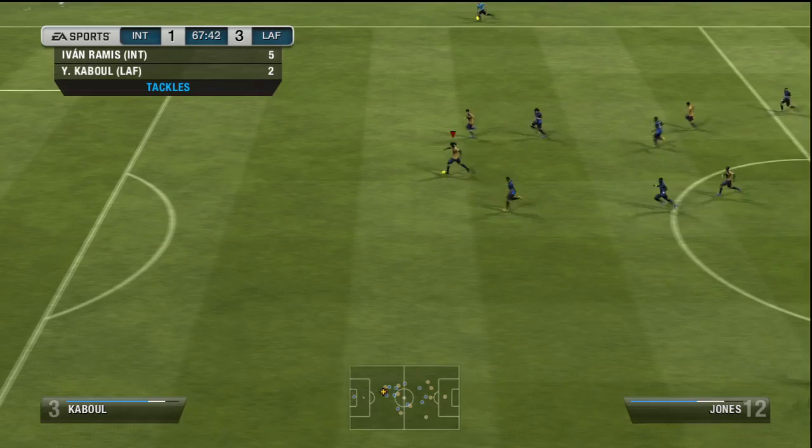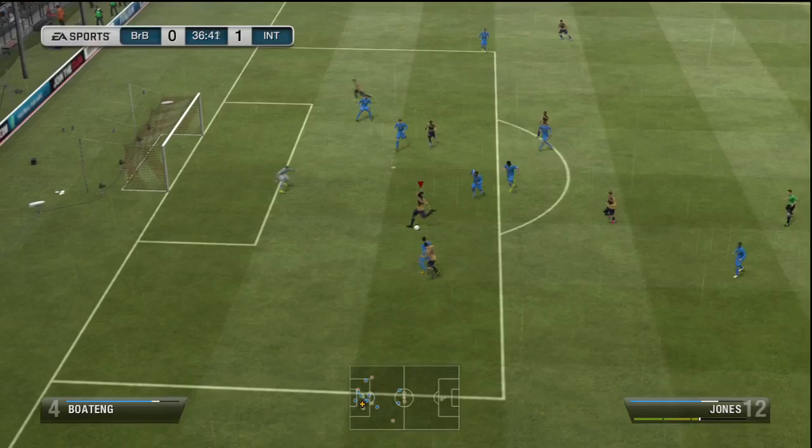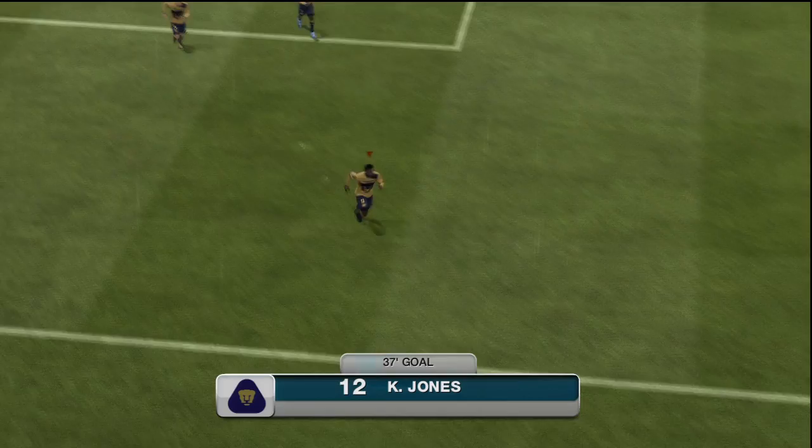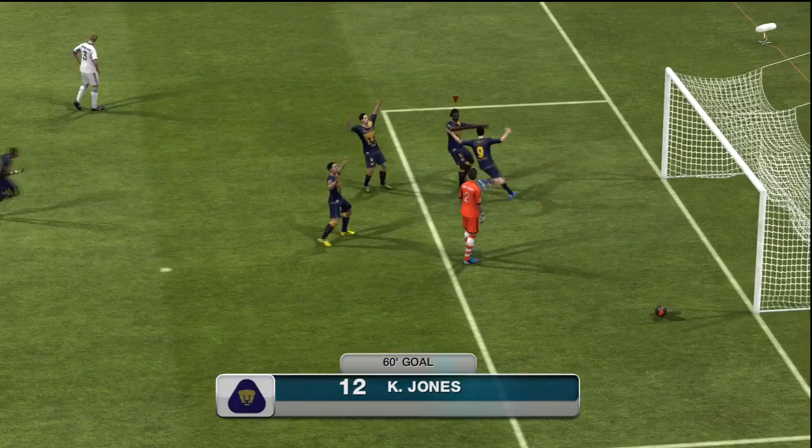Let's not beat around the bush — the worst point about Kenwin Jones is his low attacking work rate, and only three-star skills as well, which can be a big letdown. But you've got to learn how to play with him — that is the big factor. He's not going to give you results maybe the first or second game, but as soon as you learn how to play with him and get him in the right positions he can be deadly. Learn how to use that shot, because remember — 94 shot power — when he gets one-on-one he isn't gonna miss.